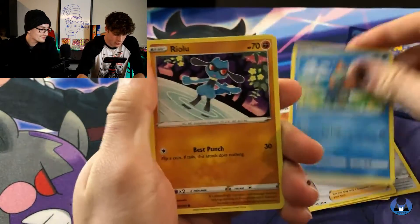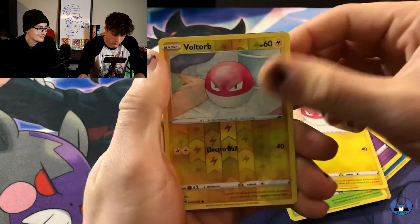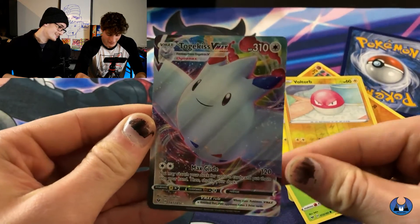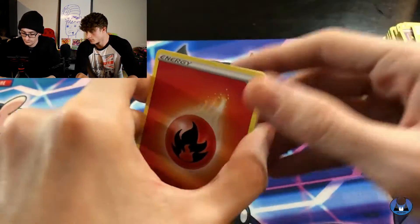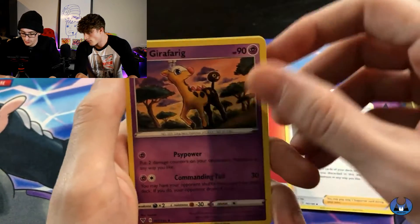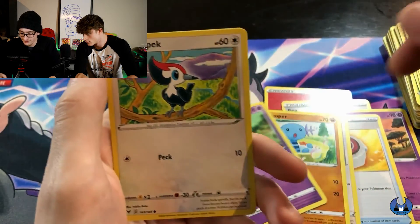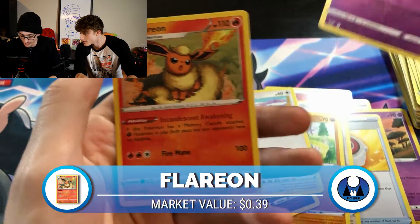Ferrothorn, Careless, Choodle, Riolu, Chimmy, Nincada, Voltorb — Reverse Voltorb. And a Togekiss VMAX Full Art. Wow, that's pretty sweet, that is a good one. Fire Energy, Girafferig, Moomoo Cheese, Talo, Yanma, Looper, Dedenne, Pikipek, Clefairy Reverse, and Flareon. That's the last pack.